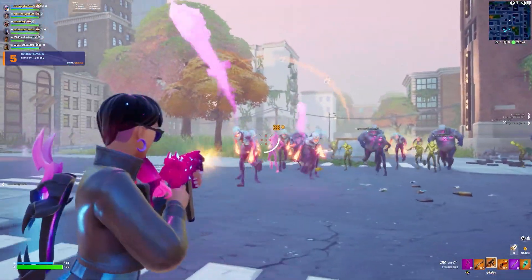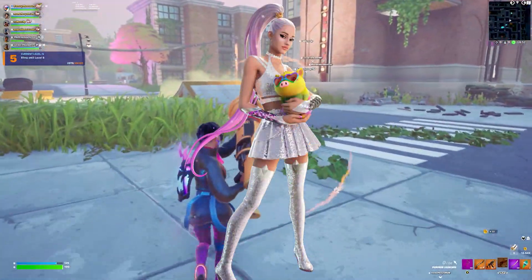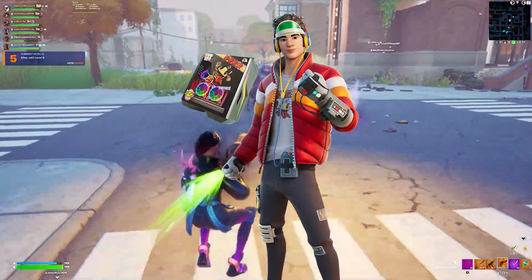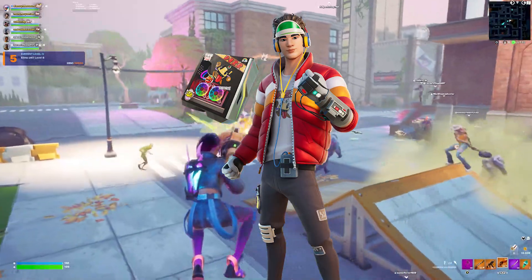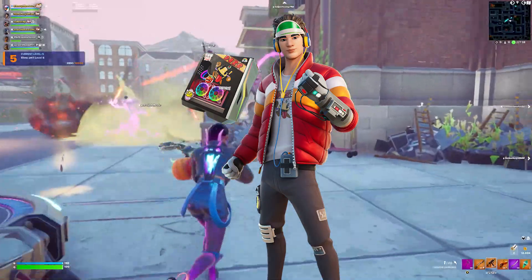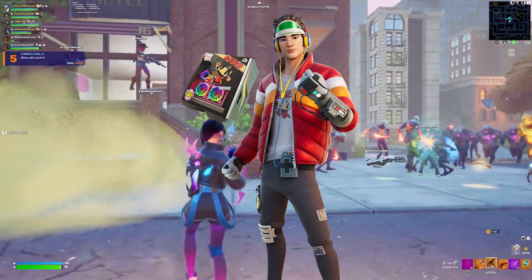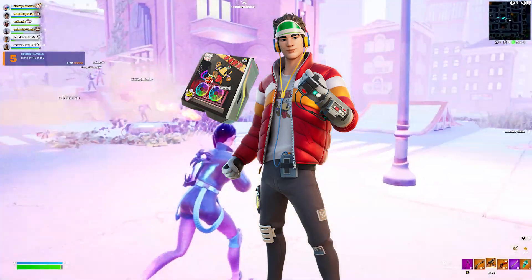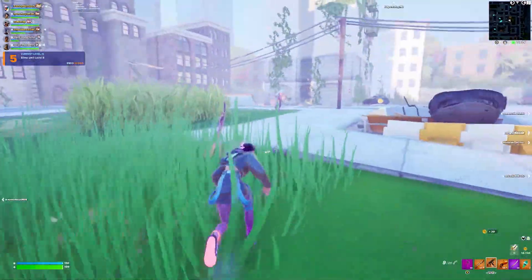Moving on to Chapter 2 Season 7 — another very strong season for cosmetics. There's a lot of great ones: J Balvin, Ariana Grande. But my favorite skin from the season was Cade. Cade is another one of those skins that just does not get the appreciation he deserves. It is still a fantastic original skin, especially in a season where we had a bunch of random collaborations — it was nice to see Epic still making really great original skins.